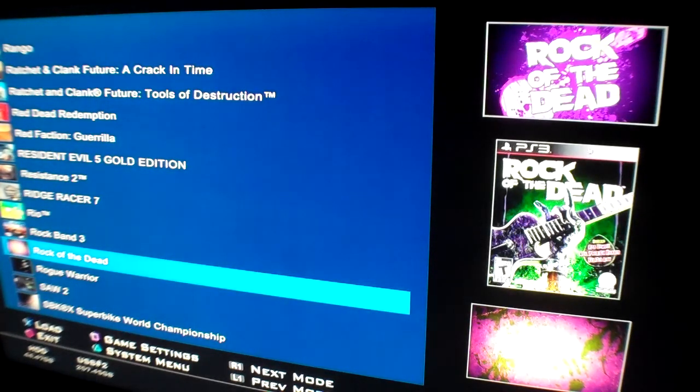There it says USB 2, and that's where I'm basically backing up all of my games. Whenever you insert a PlayStation 3 game disc, you have the option to copy that game to an external hard drive. It's great for me because I've got like 100 games, and instead of having to pop discs in all the time, I backed up pretty much all of them to my 2 terabyte external hard drive.